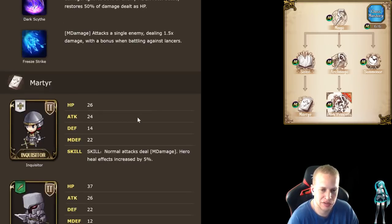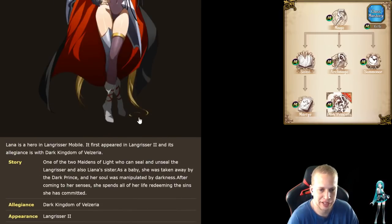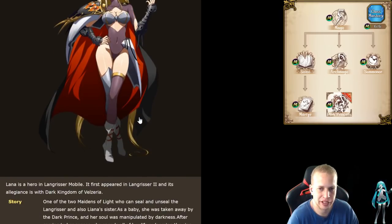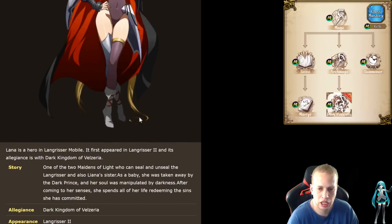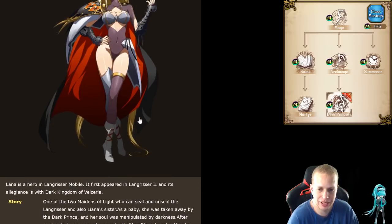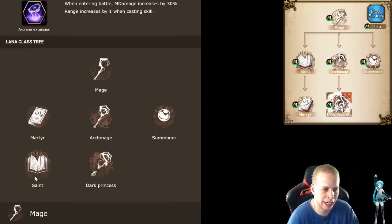Stats for Lana that you're going to want to get: Intelligence, clearly. Magic Defense. Regular Defense, because she will get sniped on occasion by Archers and Assassins, etc. HP, as well as Skill — as much Skill as possible. Although if you're going the Saint route, you don't have to get as much Skill, but Skill is still nice.